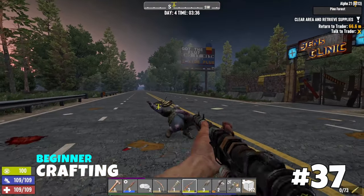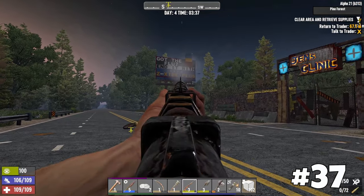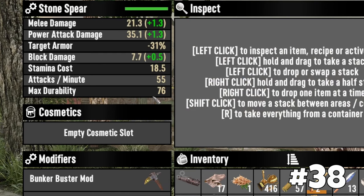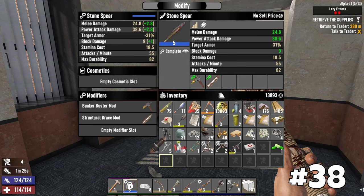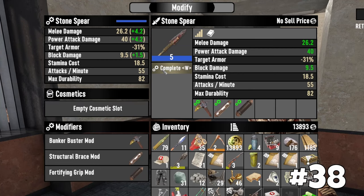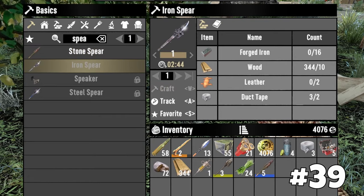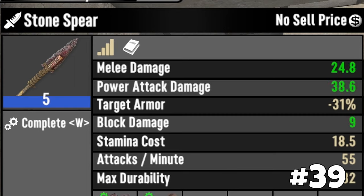In the beginning, utilize pipe weapons — they only require pipes for repairs and are much cheaper to maintain compared to more advanced weapons. All mods increase both weapon and tool damage and block damage. Don't hesitate to attach wood splitters to your club or a full auto mod to your pistol. An iron breaker mod on a pickaxe is exceptionally effective. Delay crafting new tier weapons until they reach a decent level to support enough mods — your previous tier weapon might have better damage with additional mods while consuming less stamina.